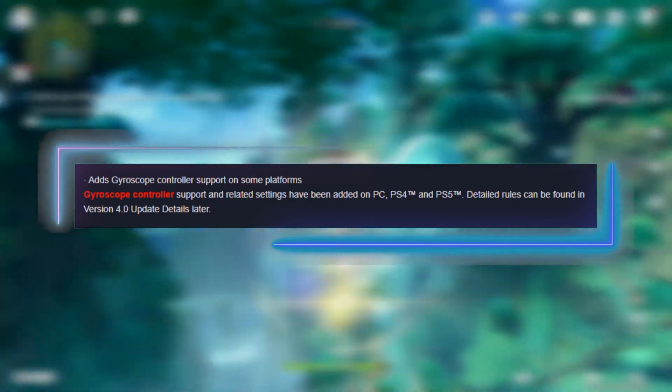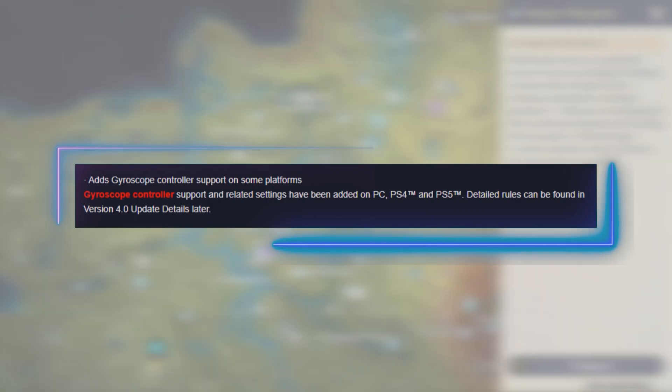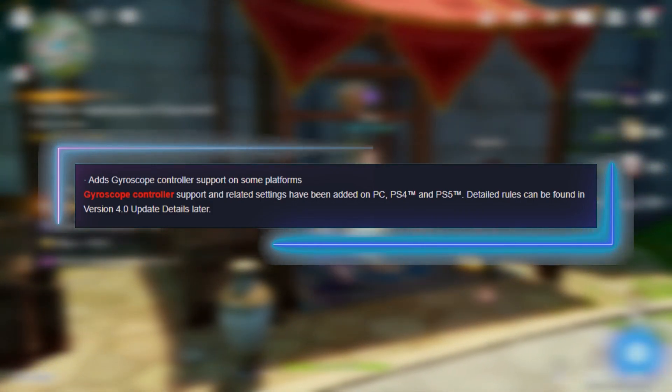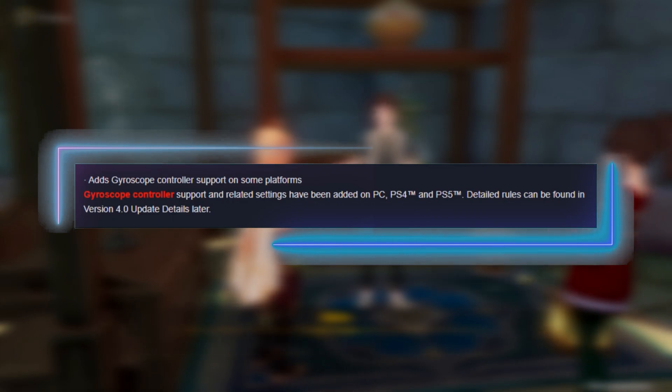There is still a ton of great news about the 4.0 update, but let's cover some system changes they will be adding. Gyroscope controls are coming to PC and console platforms. A gyroscope is basically something inside your game controller that, when you tilt it around, moves the camera for you. I've played many games that make effective use of this feature like Splatoon and Overwatch, lessening the reliance on using your thumb on the stick. Especially with Genshin's relatively fast-paced combat, you want to be able to look around without taking your hands off the controller.